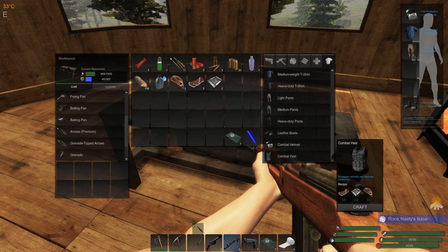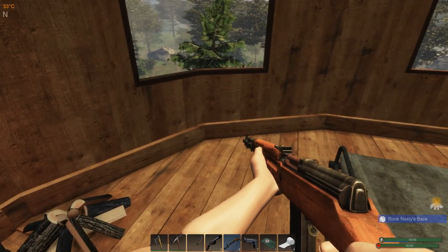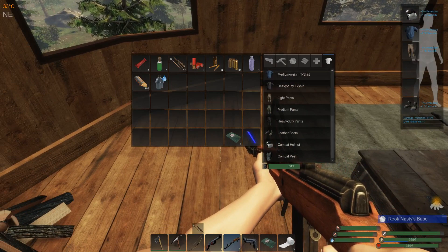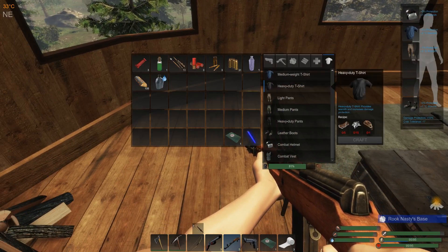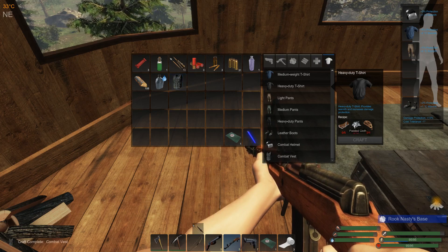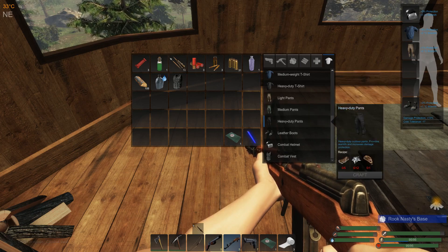Now it's combat vest time! We're getting some upgrades today, guys, real happy about that. So then the next things obviously are the pants and shirts. A heavy-duty t-shirt takes one rope, fifteen iron fragments, and five padded cloth — that's not going to happen. And the pants — again padded cloth, same deal in different amounts. That's going to be a ways off.